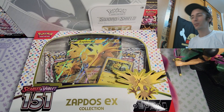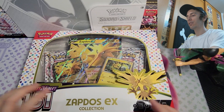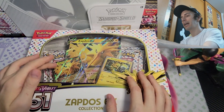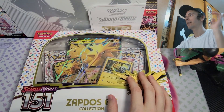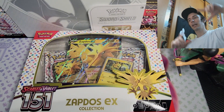Hi everybody, welcome to the channel. Today we're going to be opening up the Scarlet and Violet 151 Zapdos EX collection. Zapdos is featured on the front here, very prevalent. We have the promo card as well as a larger card — I don't know if this is necessarily called a jumbo card because I do have a Blastoise card that is even bigger.